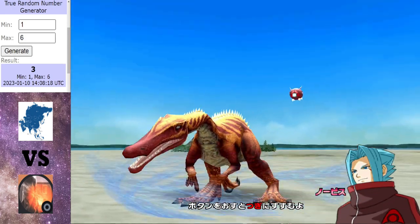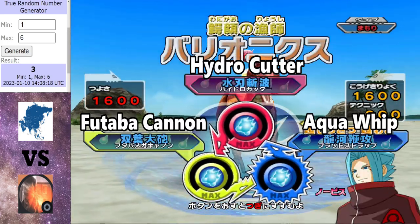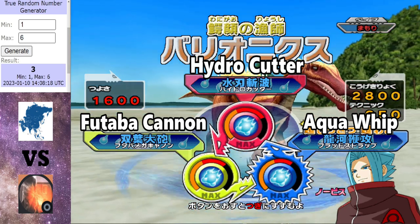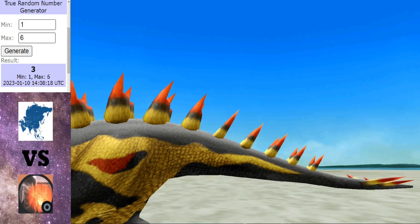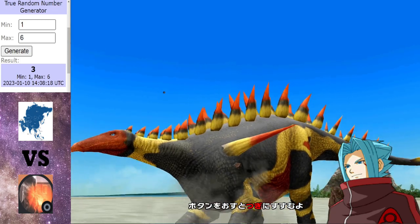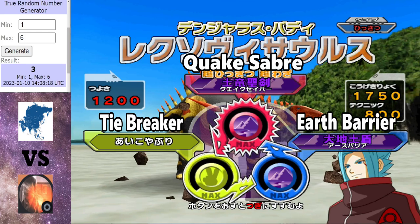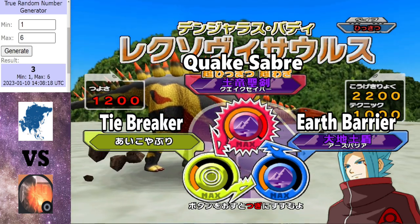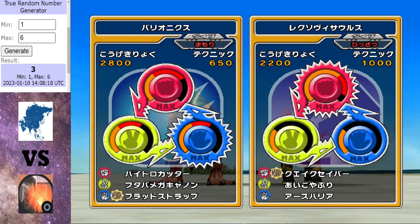In the blue corner for Moloch Horridus, we've got the Baryonyx — quite a solid dinosaur, very attack-minded. I'm sure we'll see it rip into Sorolophus. Backing up the Baryonyx, we've got Lexovosaurus. This thing is lethal, especially with the Quakesaber — look at it, almost maxed up, nearly maximum power. Moloch Horridus definitely going for the attack, going for the throat.